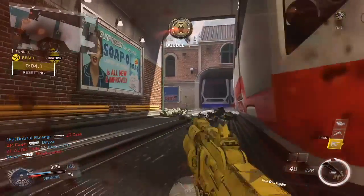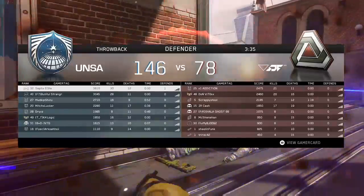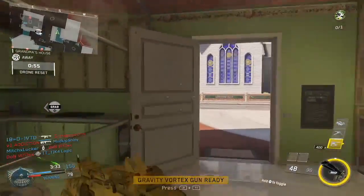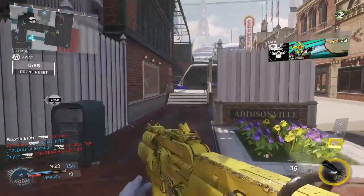You can switch it from submachine gun to assault rifle form. In assault rifle mode, it lowers the fire rate and the recoil and ups the damage a little bit, which is really good for long range. And the submachine gun version is super good at short range too, so it's really effective at both long and short ranges.